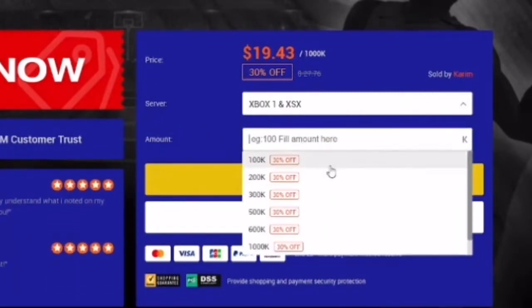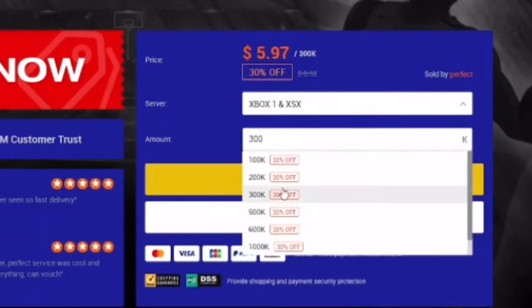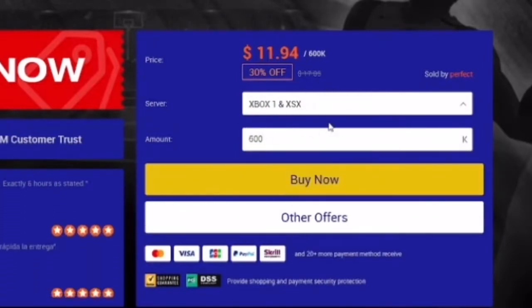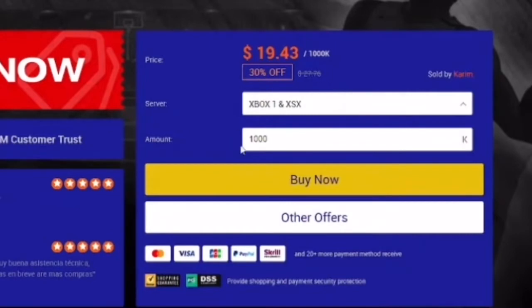I'm about to show y'all the amounts. For 100k coins it's $2 — like it's crazy. Use this site. For 200k MyTeam coins it's $3. For 300k it's $5. For 600k it's $11, which is basically $12 with tax. And then for 1,000k MyTeam coins it's going to be $20. It's crazy, it's valid.